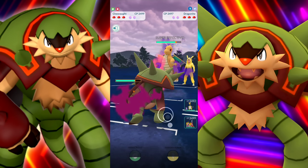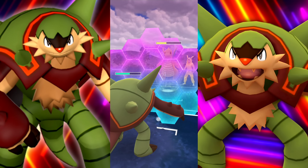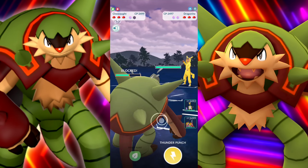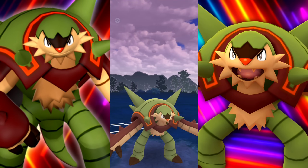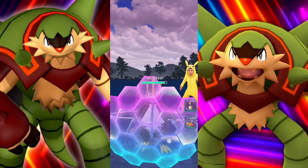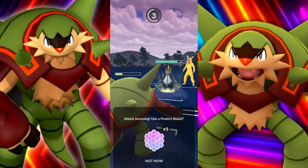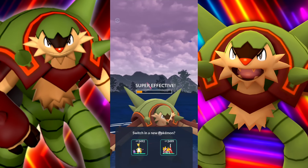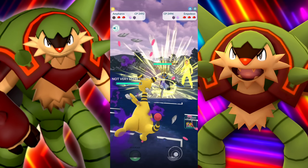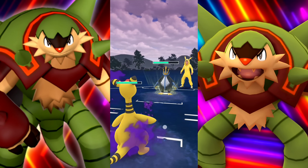A Dragonite - freaking amazing matchup. It's great because they're Flying, so we'll have to shield this up. They're going to retreat, bringing in an Empoleon. I went for the Thunder Punch - didn't tap it correctly. It started happening a couple of times last night. Down we go - wanted to hit the Thunder Punch so we could have gotten there maybe twice.